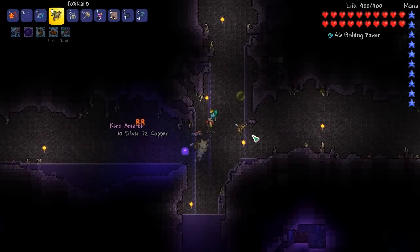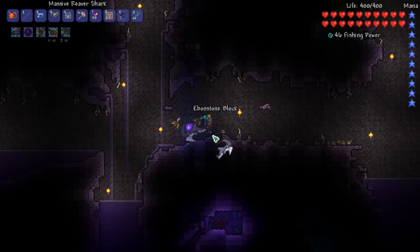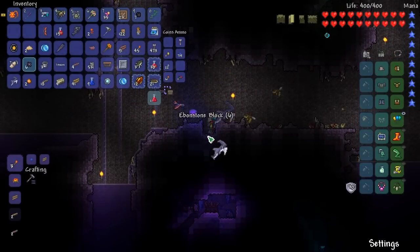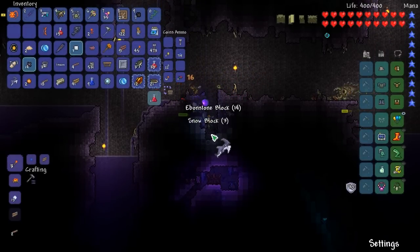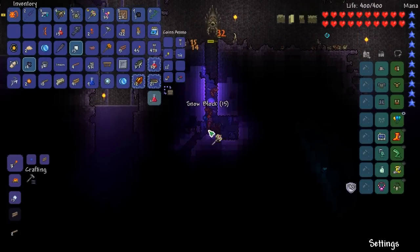We got another Amarok — what the heck? We're not playing in expert, we shouldn't have drops every one second. Let's drop down here so we can break this altar too. Breaking altars does spread the corruption and Hollowed even more — well, not really. It doesn't spread a lot, but it does spread to one block somewhere in the world.